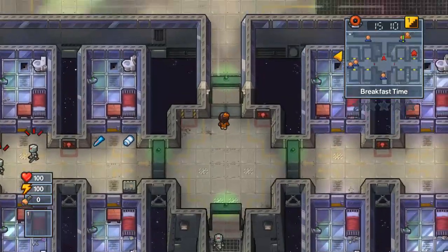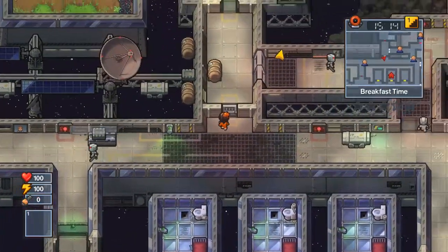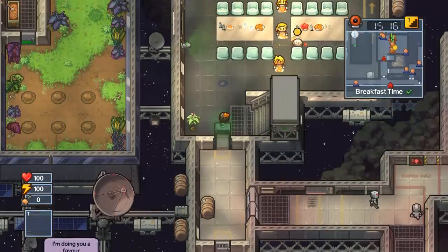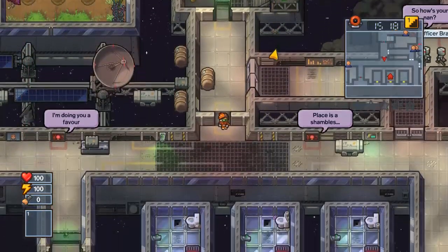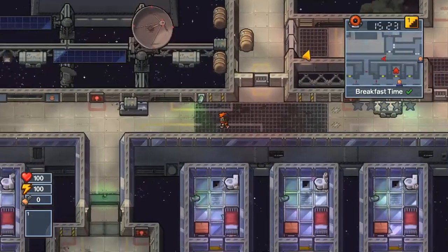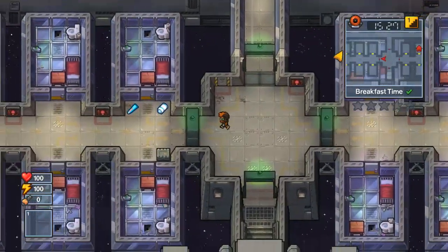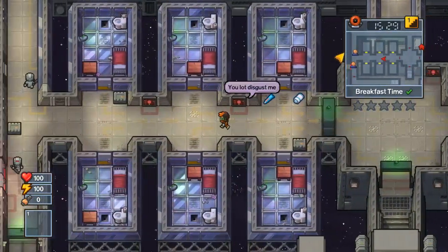Where is Officer Bray? Is that him? Nope. So on my game, Officer Bray — T17 or whatever — he will always carry the red key for me. He's the guard in the third slot in my lineup.